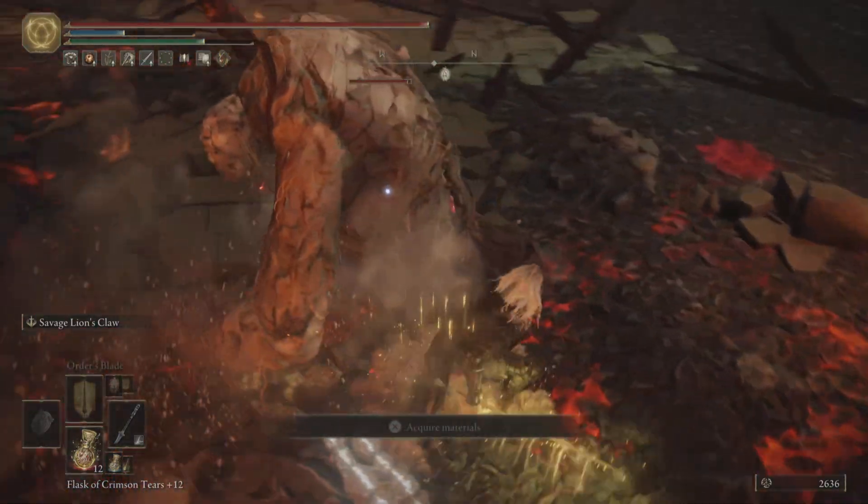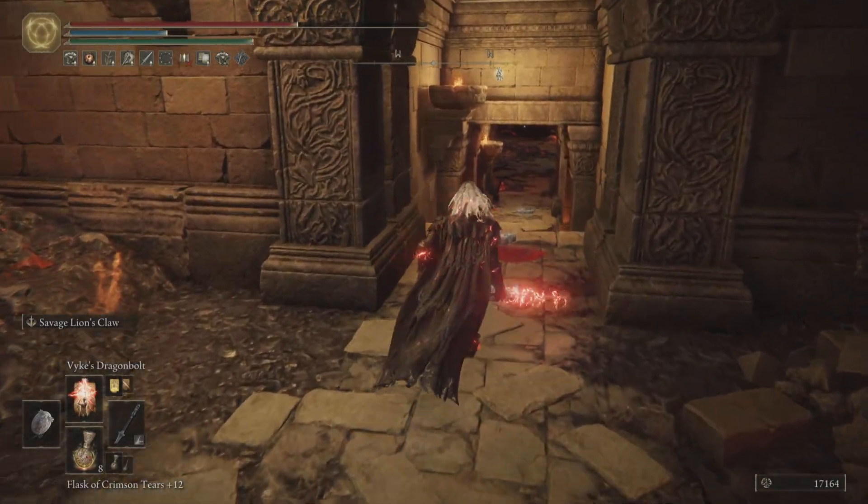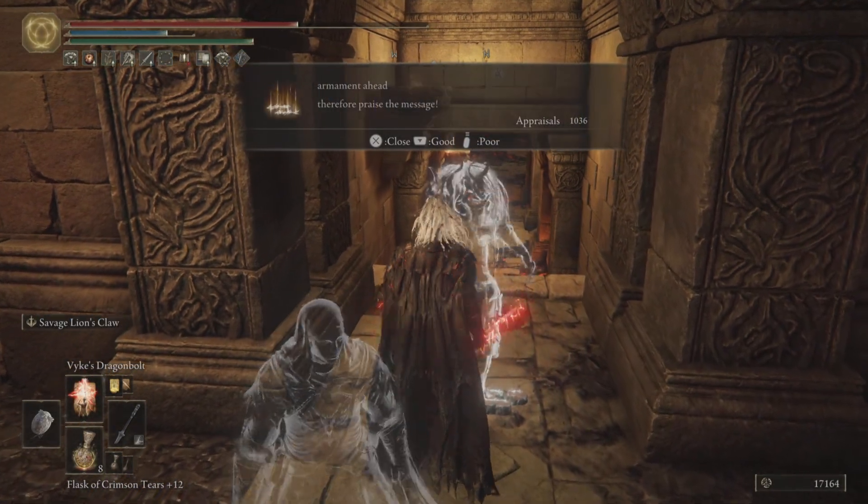As you work your way through this forge, there's going to be a lot of these enemies. If you run into them, just hit them on that little small red spot on their back — I'm sure you figured that out.